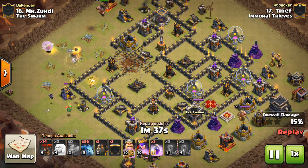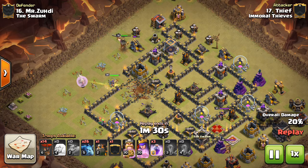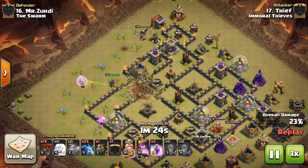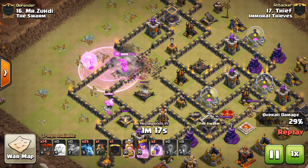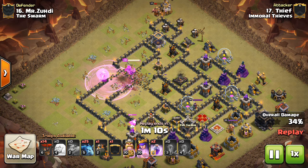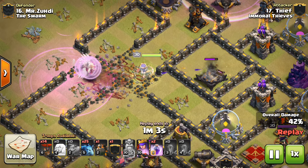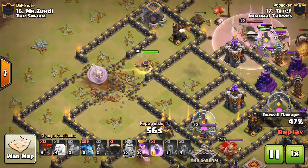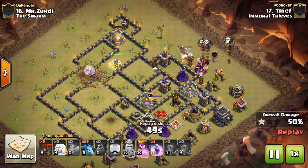I like the use of the King, just dropping him up top to clear out trash and help funnel the Queen in. He'll stay up for a long time because there's very little point defense towards the top of the base, so good value for the King. The Queen making her way in has the Quakes to let her into the entire base. He has three Rages — I think he'll use two of them on her as well as her ability, and then use that last Rage on his air troops. The Queen's pathing is perfect, heading straight for those other two air defenses.